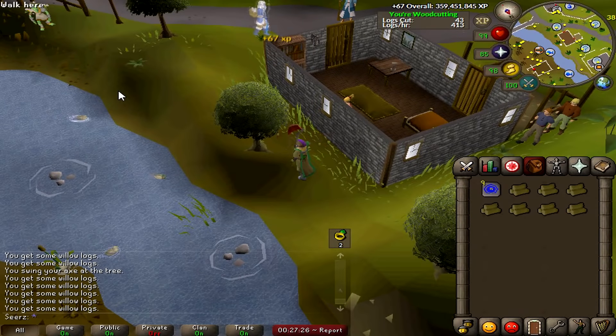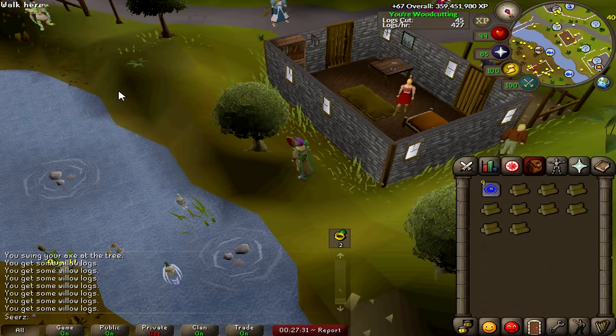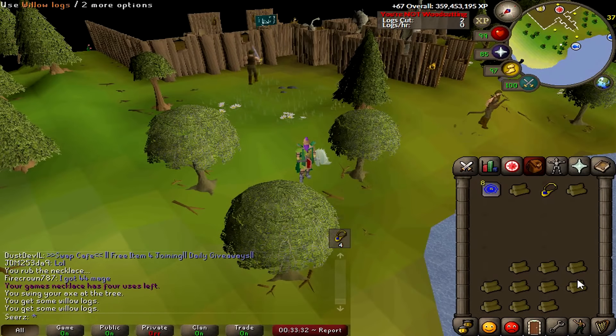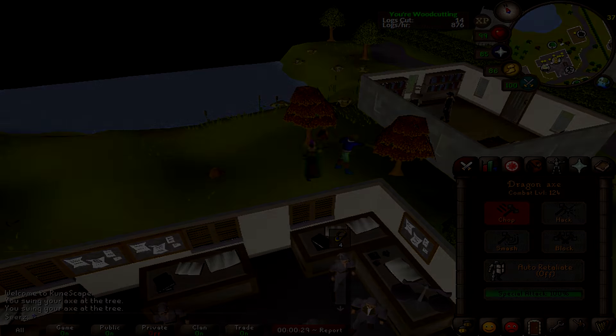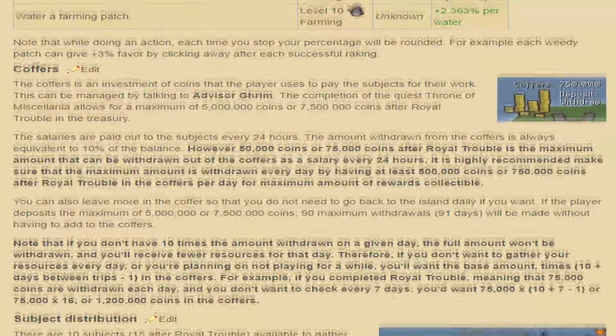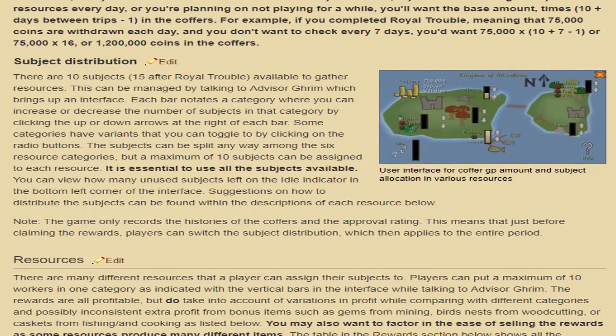Cutting willow logs is roughly 30 to 50K XP per hour depending on location and whether you drop or bank them. I would cut them at the Gnome Stronghold, which is closest to a bank, or the Barbarian Outpost which has a deposit box. You could also cut maple logs, though they're only 7 GP each — I covered in the firemaking video why they're so low, likely due to the Throne of Miscellania minigame flooding the market with maple logs, dropping their price from 100 GP down to 7 GP.